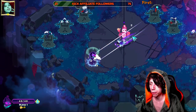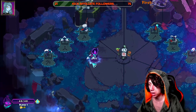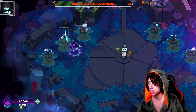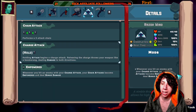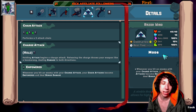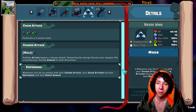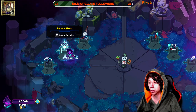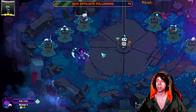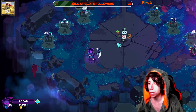Razor Wind is your crit build weapon. It has the highest crit chance at 10%, versus most weapons at 2%. You can also charge it up — once you land a charge attack, your subsequent chain attacks become empowered and deal bonus damage. So the loop is: hit a charge attack, get the empowered ring, then spam your quick left-click chain attacks for more damage. Really fun weapon.